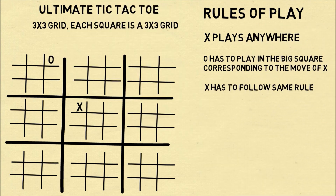Now since O has played in the upper right-hand corner, X has to play somewhere in the 3x3 grid that's in the upper right-hand corner. And the game continues this way. Each time one of the players plays, that forces which square the other player can play in.